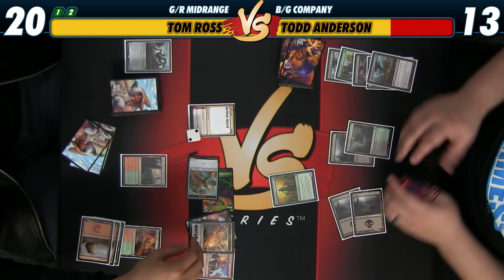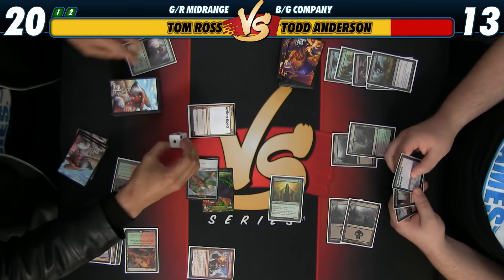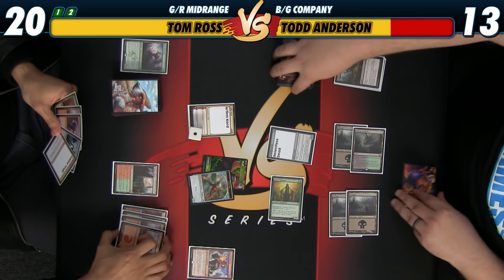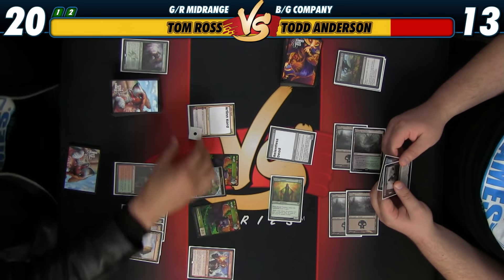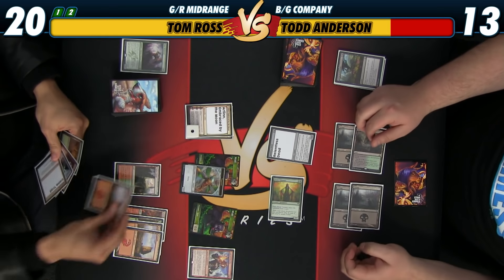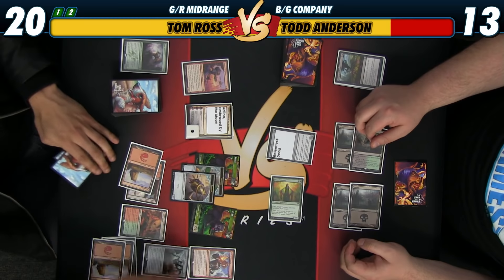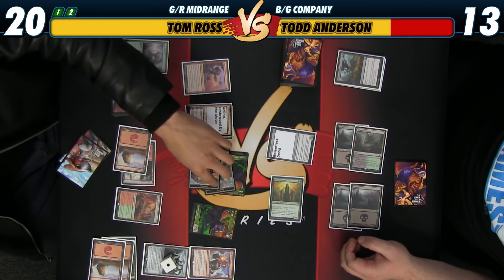Grasp of Darkness, your Den Protector. Bring back Hangarback Walker. Tick Arlin Chord for 1. Play Relentless Dead, say go. I think I want to play Den Protector. I'll get back Grasp. Get this Hangarback for 1. I guess these are hitting you. I'm at 9.